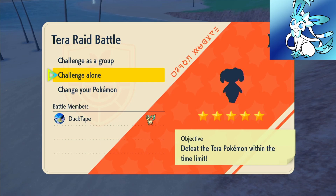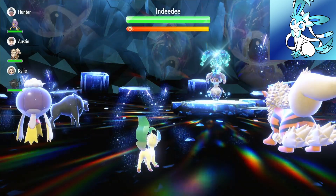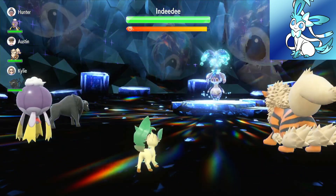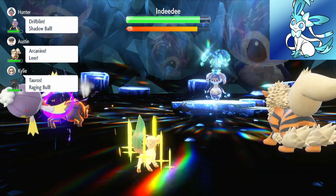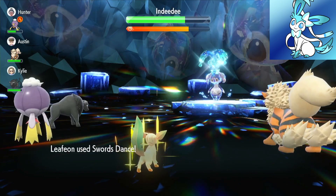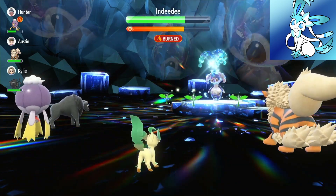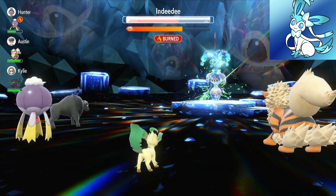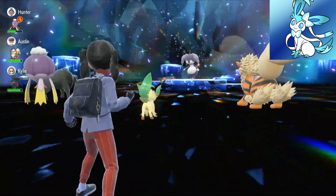We found a 5 star raid — turn one we use Leech Seed, which keeps giving us health back even if they remove negative effects. Then we use Swords Dance twice and a third time to go for the one-hit kill. It used Calm Mind — we hope it doesn't one-hit us. We use Leaf Blade, get the first attack, and it finishes it off. Leafeon — just too good. No one can resist the power of a leaf. And we got an Ability Capsule.